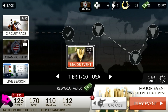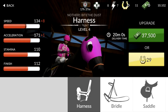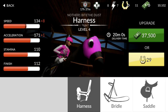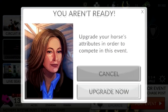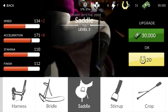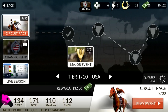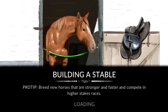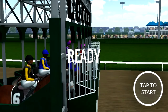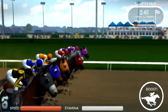Now we have enough to upgrade our horse. Go to upgrade, we can upgrade the speed here, and we will purchase that upgrade. Now Another One Bites the Dust has 134 attribute for speed, 171 for acceleration, 110 for stamina, and 112 for finish. But we still need one more point for speed — are you kidding me? One more point. My goodness. We have to do another two races.